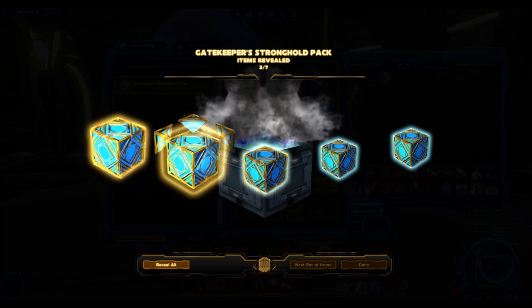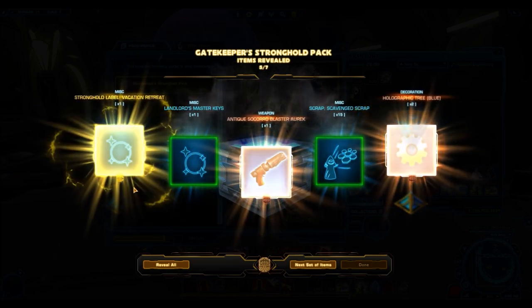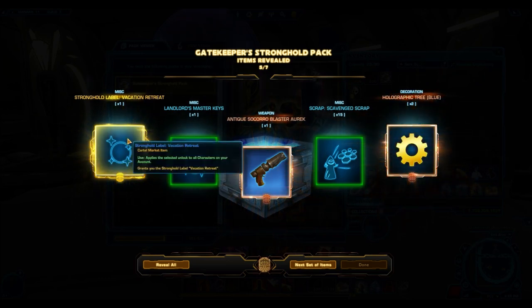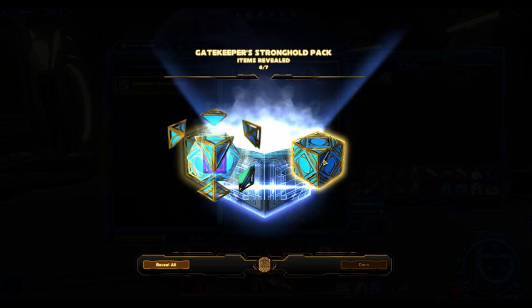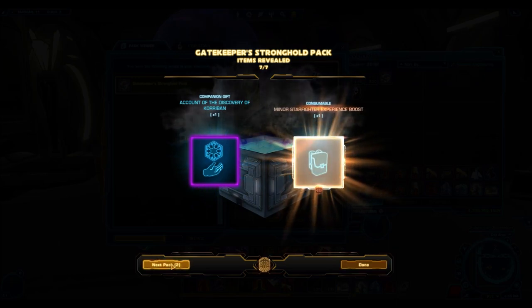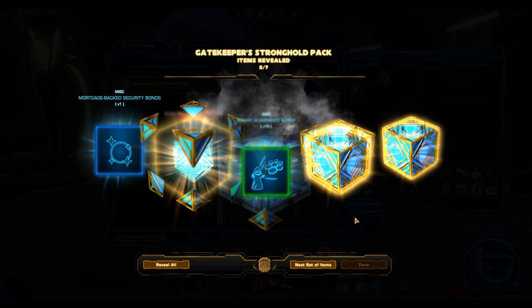Another gold item: it's the Stronghold Label Vacation Retreat. I didn't know there was a gold rarity stronghold label coming out of this pack. I'll check how much it's worth on the GTN afterward — I'd assume it sells for a lot if it's a gold stronghold label, since I've never seen those in the game before.